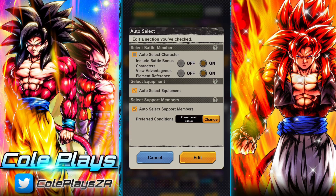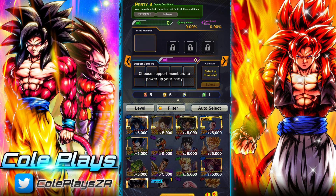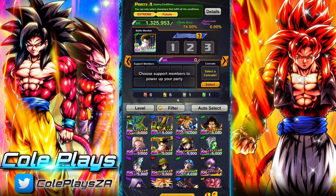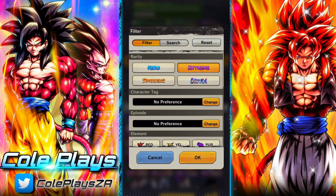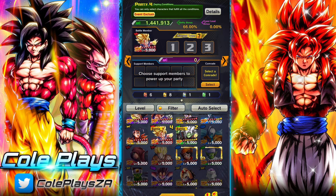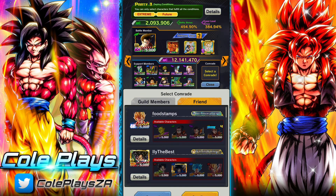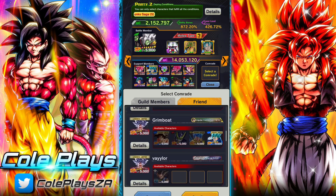For future saga we're going to be using Zamasu himself, so you can use that to get a Z-Power up. For the extreme units we're going to be using the Future Gohan that you get from the story event, and that should really help people out. Finally for the event exclusive we're going to be using GT Goku, since GT Goku has the battle bonus. If you are struggling, try to raise the Z-Power of Zamasu through hyperdimensional co-op — it will help.